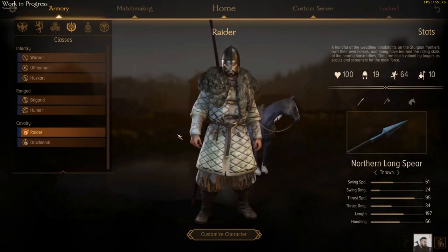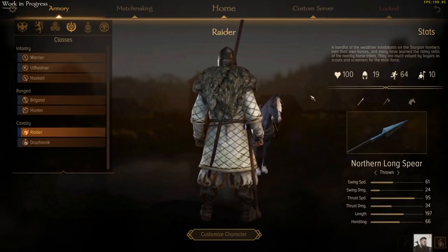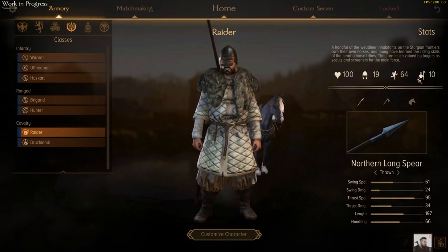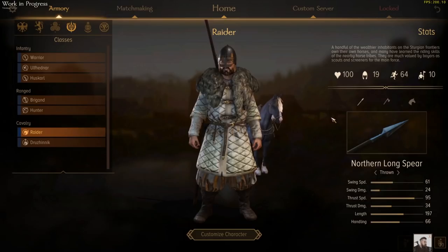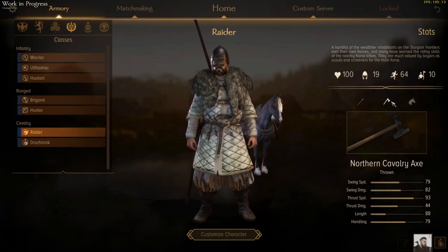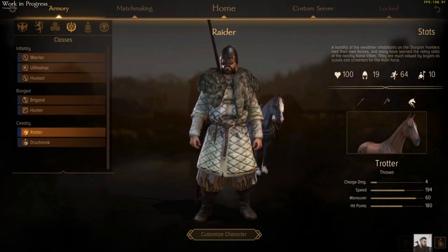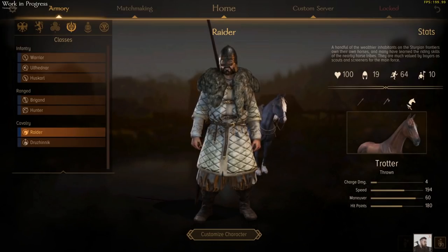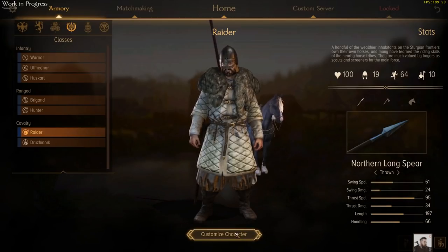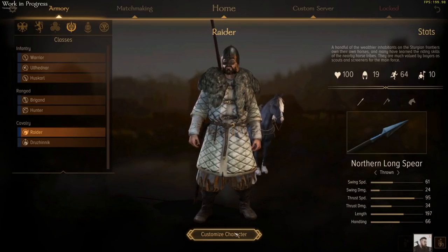So onto the cavalry for Sturgia, beginning with the Raider — your typical light cavalry. They've got a bit of armour on and a small unit size. They come with a spear for all their stabbing needs, and an axe for when they want to get up close and personal. In multiplayer you can outfit them with javelins if you want them to put out a bit more damage, or you can give them a shield to help their survivability. Their horse is nice and quick, but doesn't have much armour, so survivability can also be a problem. What you outfit them with will determine how they're best used — javelins will probably make them better as anti-cav, the shield better as anti-missile.